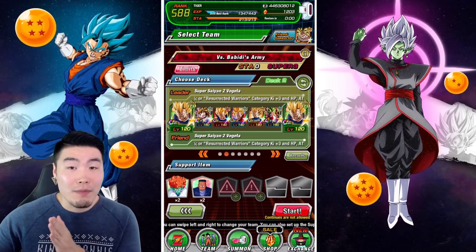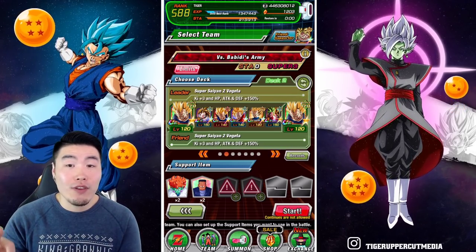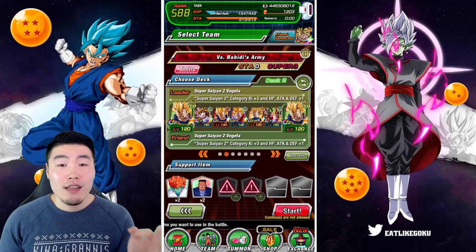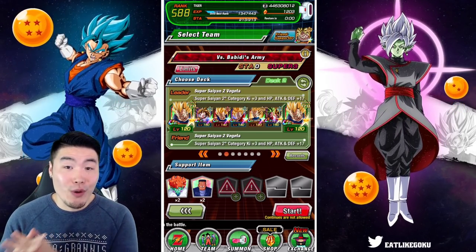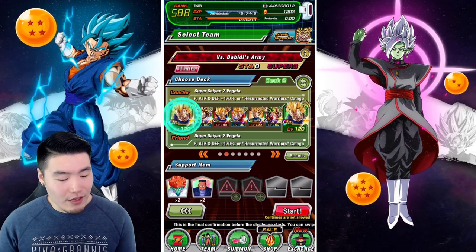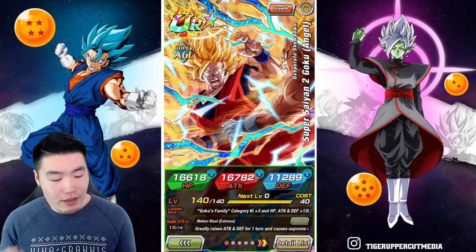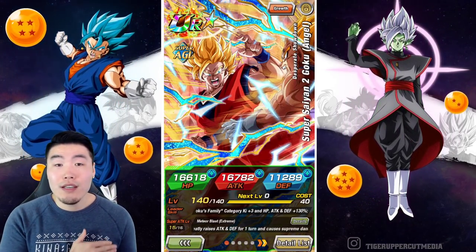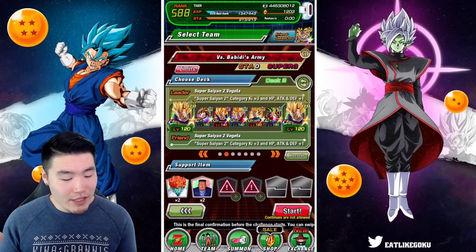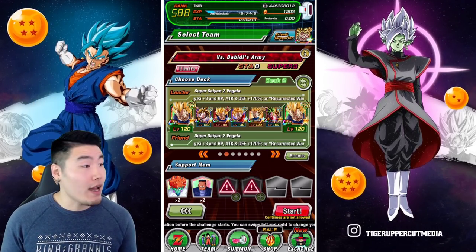In order to clear all the missions in one run you have to bring at least three units from the Majin Buu Saga category and three from the Super Saiyan 2 category. Luckily there is quite a bit of crossover between the categories, so with this team these three alone are enough to fulfill all the category conditions, so we're good to go there and the rest of the team is pretty solid.